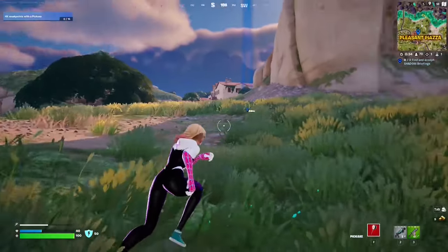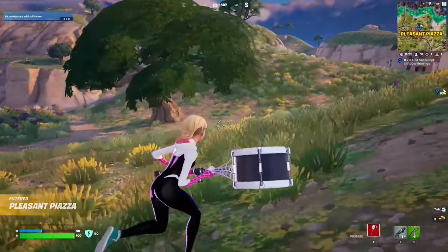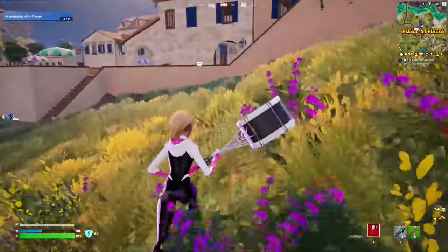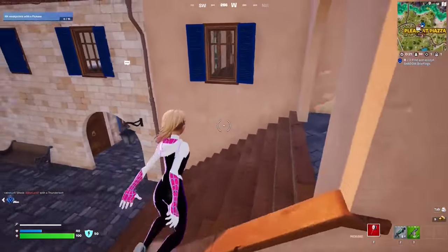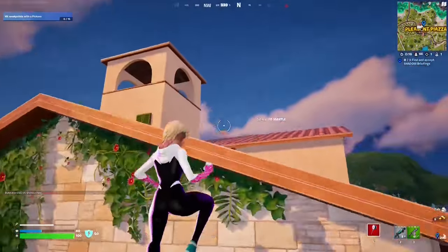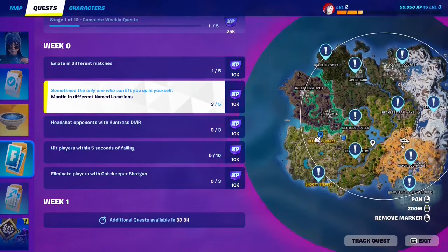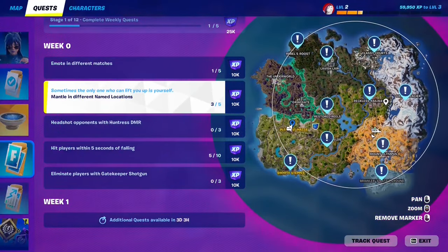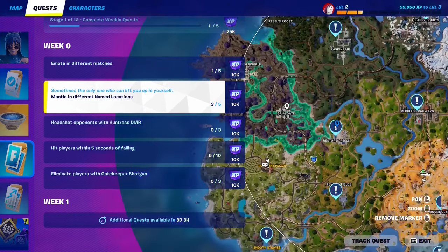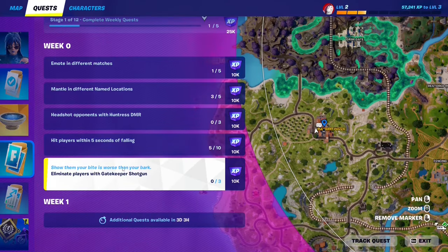Make your way to Pleasant Piazza and mantle — that should count as your third mantle. Just pick a ledge and hold Space. After three out of five, the locations get reduced so you can finish up in any other named locations. Make sure it's a location that has a name displayed on the map. Complete this in five named locations total to finish the quest.